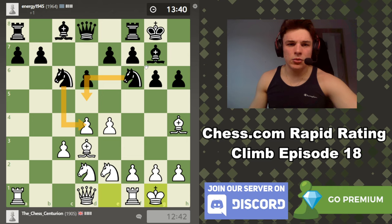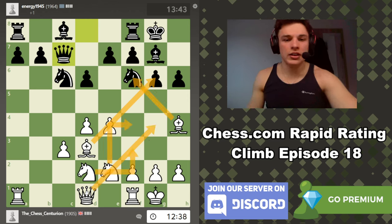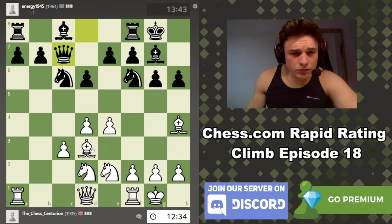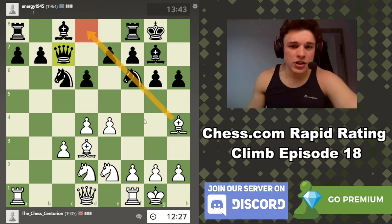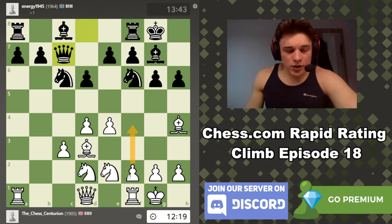If he goes h6, bishop h4 and g5 — we're just going to drop back and then exploit this g-pawn with moves like f4, h4, or f3. So it's not easy for black here. We do have potential pressure on the queen side with moves like queen b3, maybe knight c4. We're just going to retreat obviously, and I'd like to see him play g5 — I'd love to see that because he's just creating weaknesses.